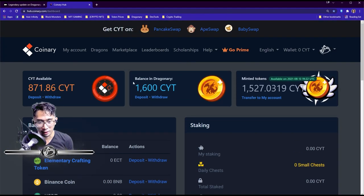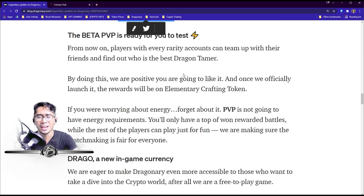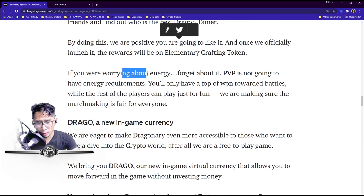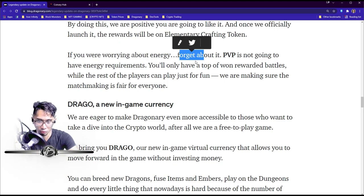Beta PvP is ready to test — we'll do a separate video on that. From now on, players with every rarity account can team up with friends and find out who the best Dragon Tamer is. Once officially launched, rewards will be in ECT. Importantly, PvP will have no energy requirements — dungeons take 20 energy, embers take 10, but PvP is completely free to play.